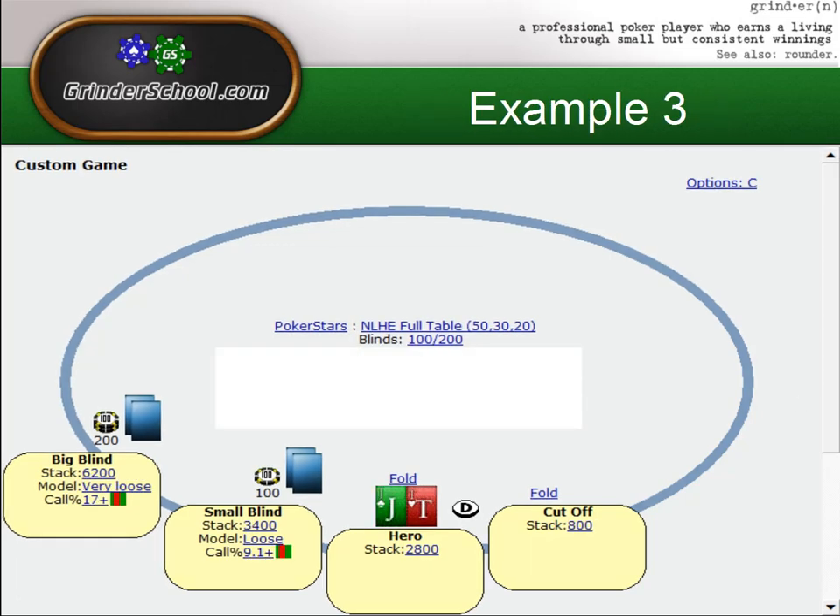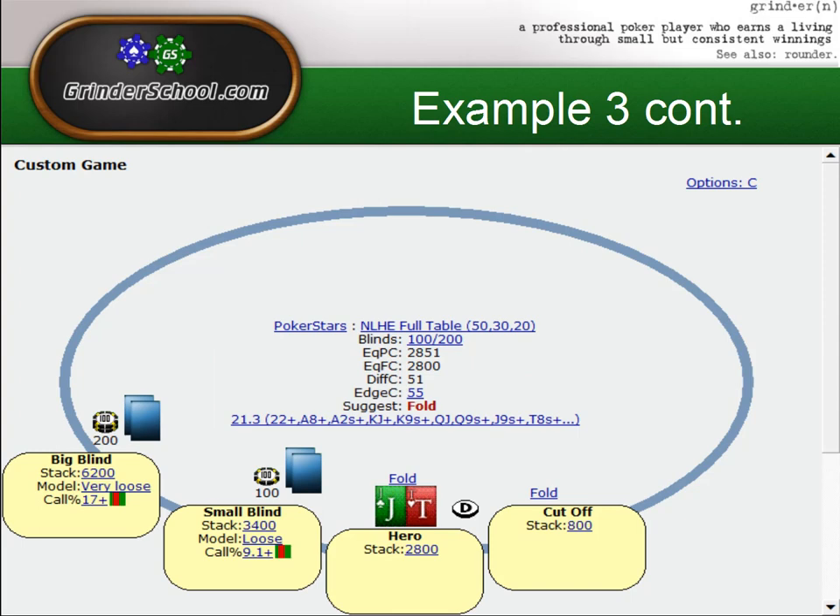Here we have jack-ten, very similar to the previous situation — fourteen blinds on the button. There is a difference that will affect our decision: we're no longer in second place, we're in third, though not by much. The big blind is still the big stack. The key change is the short stack now only has four blinds and is under the gun — the blinds are about to move through him again. This is a spot where we really don't want to get involved. As I showed previously, jack-ten offsuit was profitable to shove open for fourteen blinds on the button — however in this situation I would highly suggest not doing so.